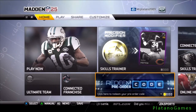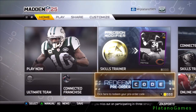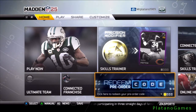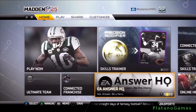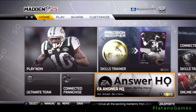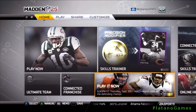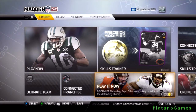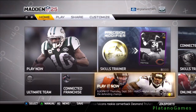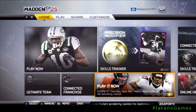Next, we have this little hub here. Click here to redeem your pre-order code. If you see the right stick icon, you can switch between more options. EA Answer — ask some questions, get answers. Play it now: 8:30 PM Thursday, September 5th — watch Peyton Manning take on the defending champs. I expect that to be different every week according to the big games.